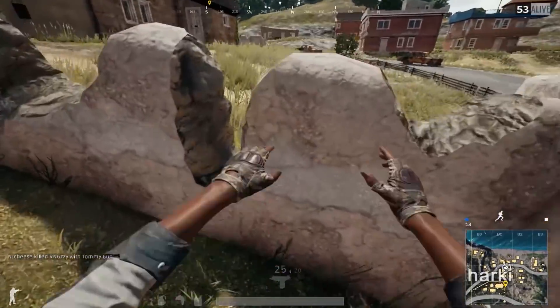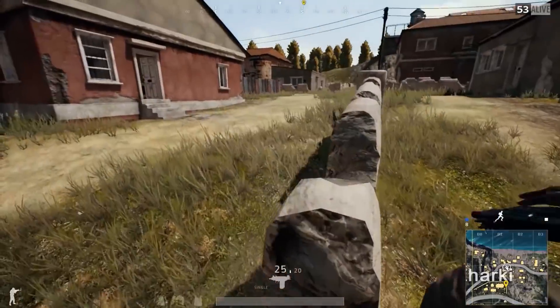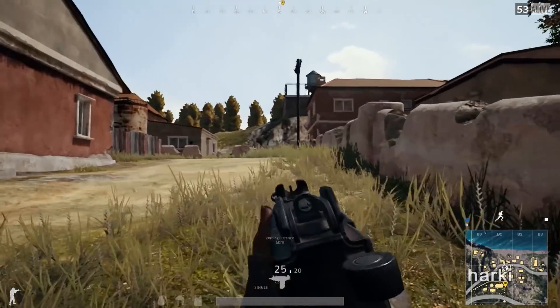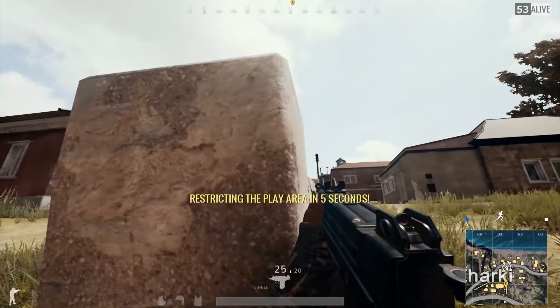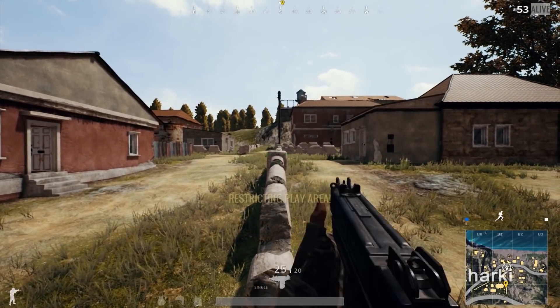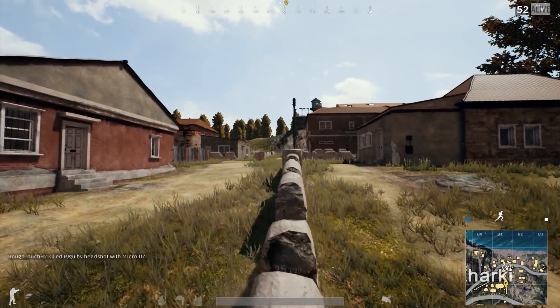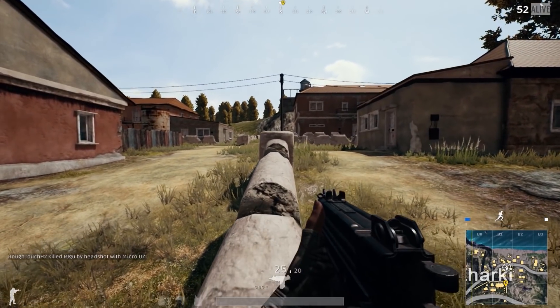This might work a bit better in first person, as you can't third-person peek around objects. And as you can obviously see here, vaulting in first person is actually really smooth. I've got to give credit to Bluehole — I really didn't think first-person vaulting was going to be smooth; I thought it might be jagged with the camera moving around everywhere. But it came out wonderfully and really smooth.